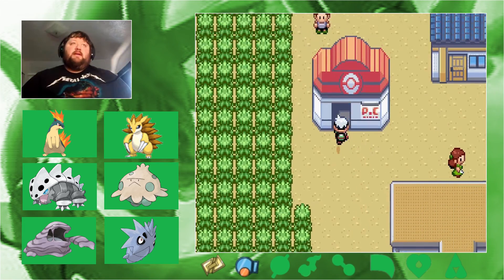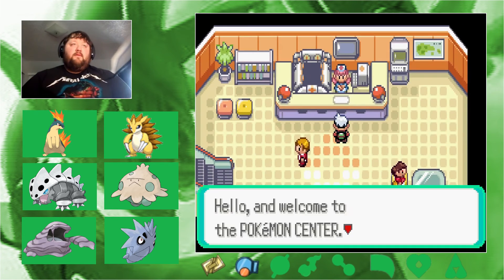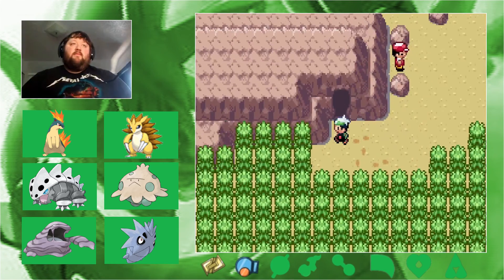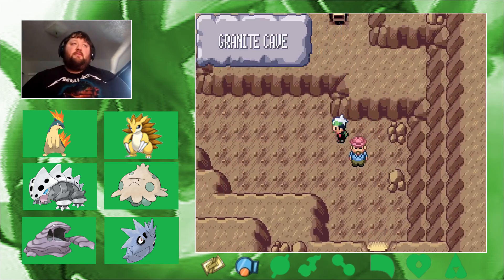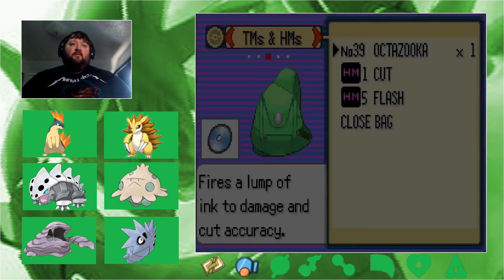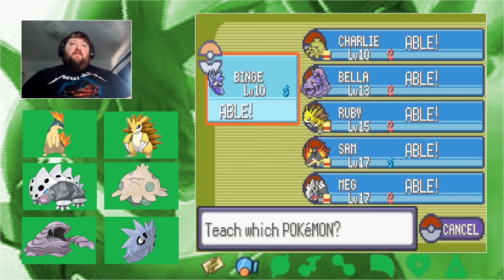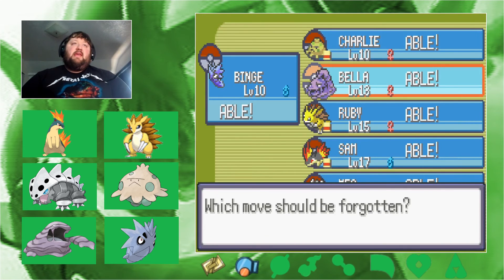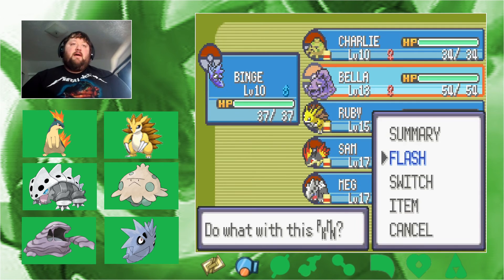Heading to heal up, then into the cave. It's actually lit up in here — I'll teach Flash to Bella the Muk so she can be our flashlight. We'll replace Disable with Flash. Looking for hidden items — I need the Acro Bike. I already got my encounter in here, so Charlie gets out to absorb. Binge up to level 11, nice!